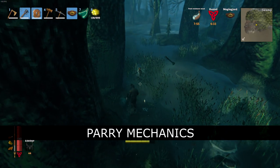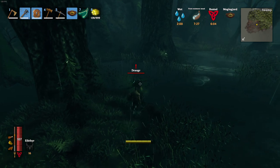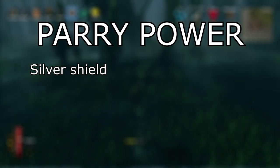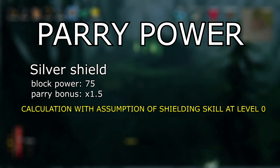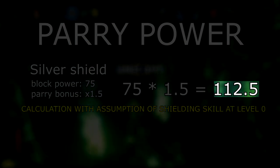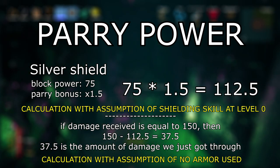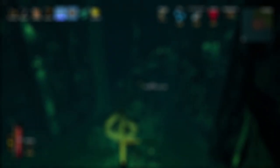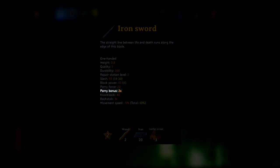Parrying is your bread and butter of melee combat in Valheim. You can parry with weapons and round shields. To initiate a parry you need to reach a certain mitigated damage range — we'll call it parry power. Let's take a look at the silver shield: its base block power is 75 and its parry bonus is times 1.5, which means my parry power is equal to 112.5. This is the max amount of damage I can absorb; if I receive a hit greater than that, I will get guard broke and receive the difference in damage that surpasses my parry power. If my parry attempt is successful, I will deal additional parry bonus damage declared on my weapon — in the case of the Iron Sword, it is going to be twice as much as I would normally do.